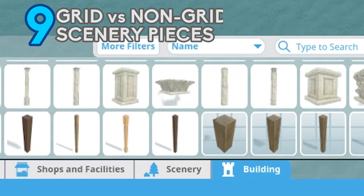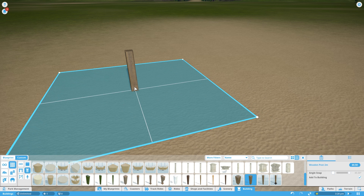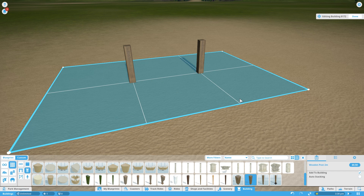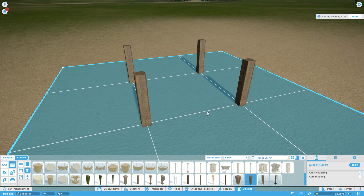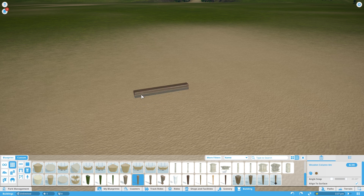Pretty much every item in the game is split to a grid or non-grid item. You can tell because some of them will have a white background and some of them will have a grid background — if they have a grid background, it means they're gridded items. If it's a grid item, it means placing down the first one will create the grid, and any other grid item will have to sit on that grid until you come out of that building. If you place a non-grid item, you can pretty much do whatever you want with it.